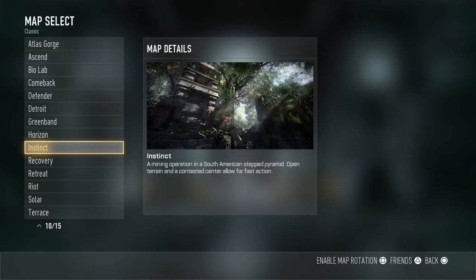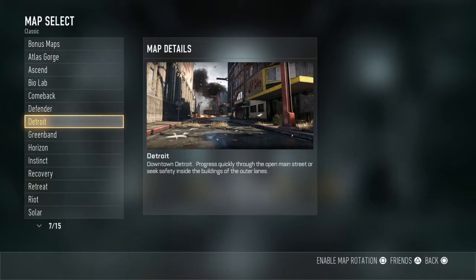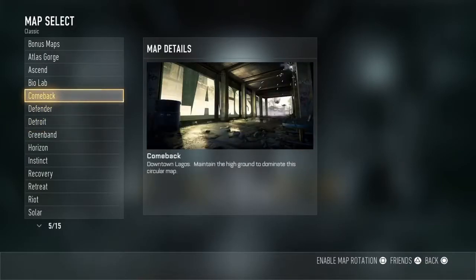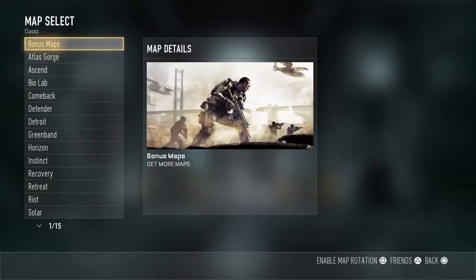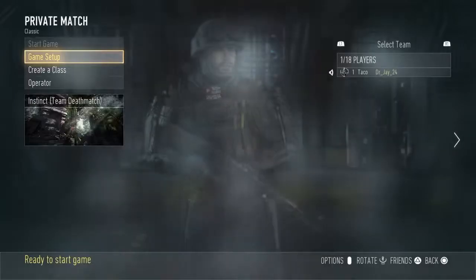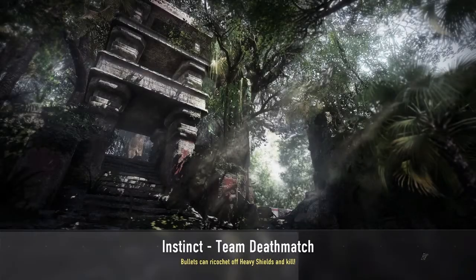I ended up deciding to go with the map Instinct because a lot of the other maps look futuristic, but this one has a feel of being in the jungle. Even though a lot of World War 2 wasn't set in the jungle, it kind of seemed like a more natural or previous setting. So everything here is really basic — even though it's Advanced Warfare, I made it feel like World War 2. Personally, I'm really excited that the next Call of Duty is World War 2.